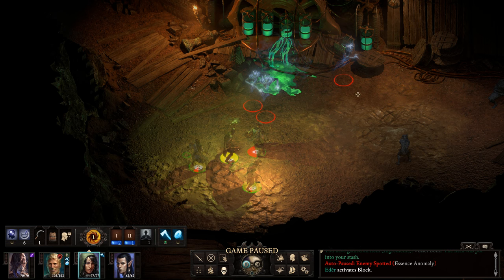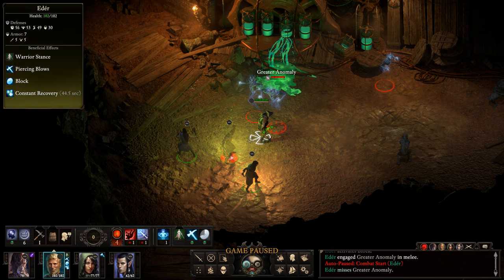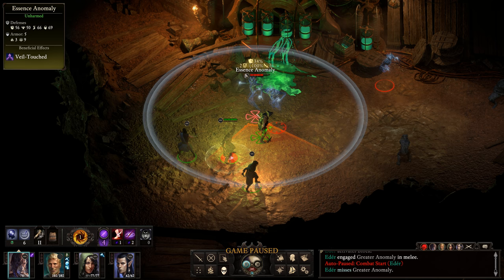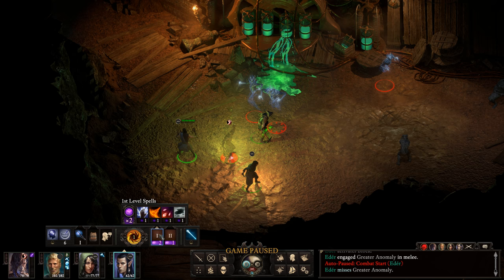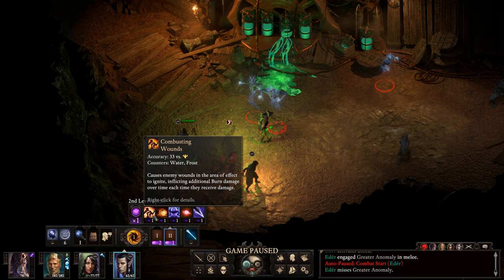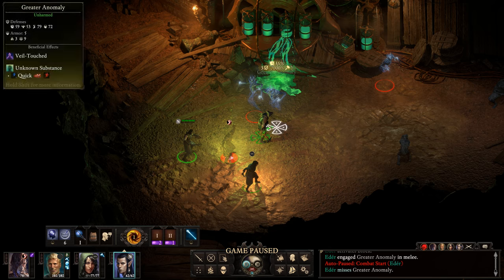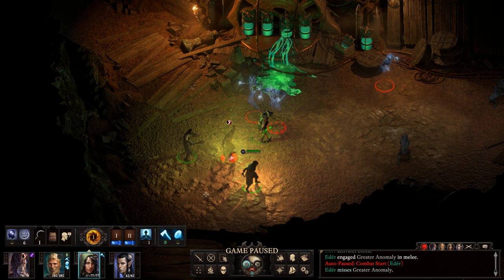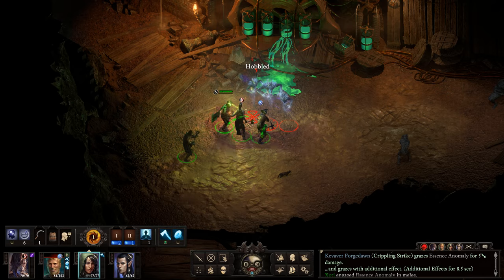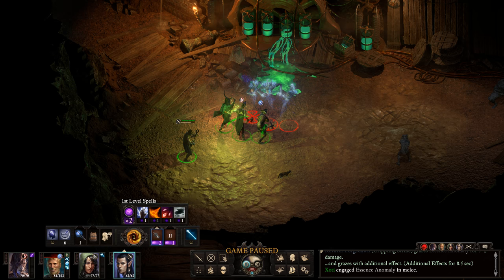Oh, that one is moving around this way. Now we've got it — Kēbava can also start attacking this anomaly. I don't know if we can cripple them or something, but we'll certainly try. We can go for Combusting Wounds — causes enemy wounds in the area of effect to ignite, inflicting additional burn damage over time each time they receive damage. This is probably a good thing but I'm not sure. Maybe the other anomaly is coming as well. It's hobbled — even an anomaly! Well, an anomaly can be anything, so of course it can also be hobbled.